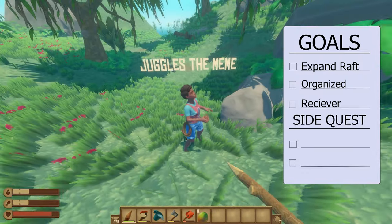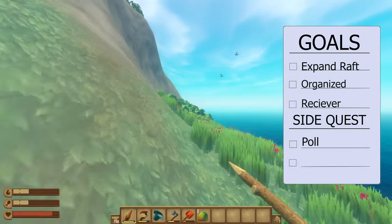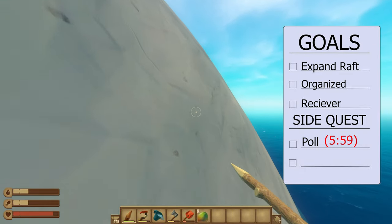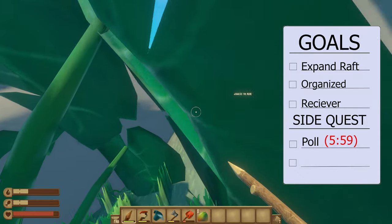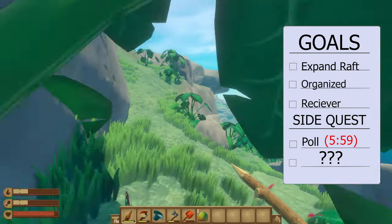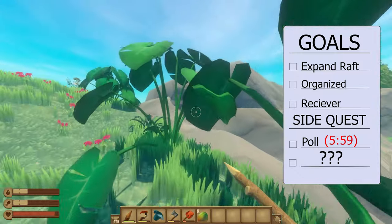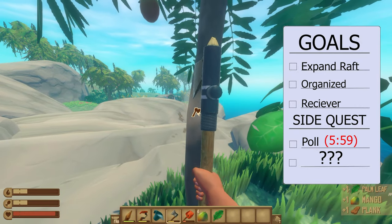Onto our side quests — we only have two side quests for this video. Side quest number one includes getting a poll for Tim, Luke, and Logie. If you guys want to participate, go to the timestamp on screen and vote in the comment section below. For side quest number two, I'm actually going to keep this one a mystery. I want to keep it a mystery because it's a simple goal I really wanted to pull on somebody — it was actually on Tim — but you guys are just going to have to watch the video and see.